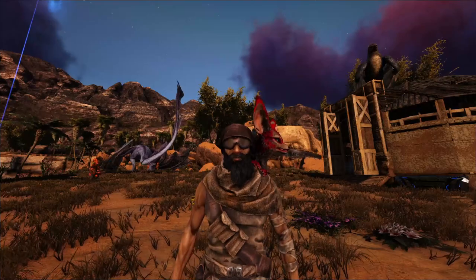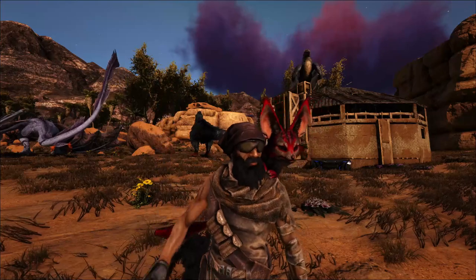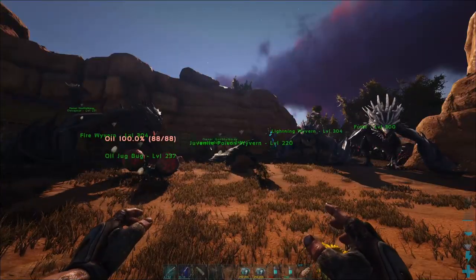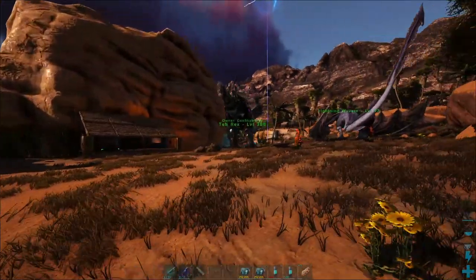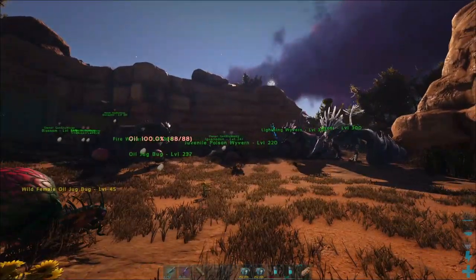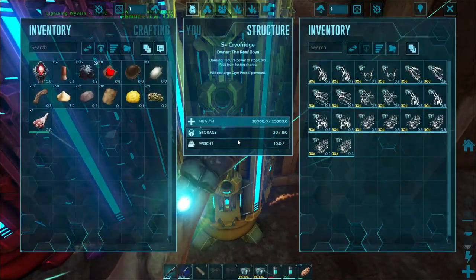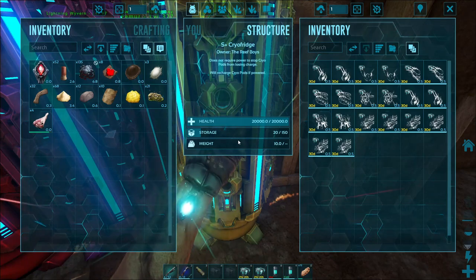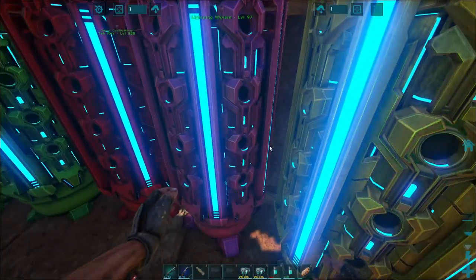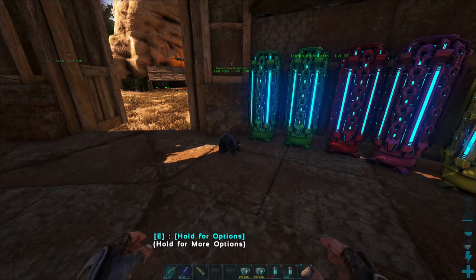Welcome back to ARK where today I'm planning on going and taming a phoenix. So I do got some things I worked on here since last episode — I've basically gone through all the creatures I have tamed so far. I've gone through and broken them down so that way I have their genetic library complete. We're up to the poison wyverns, and I even went and did my ice wyverns.